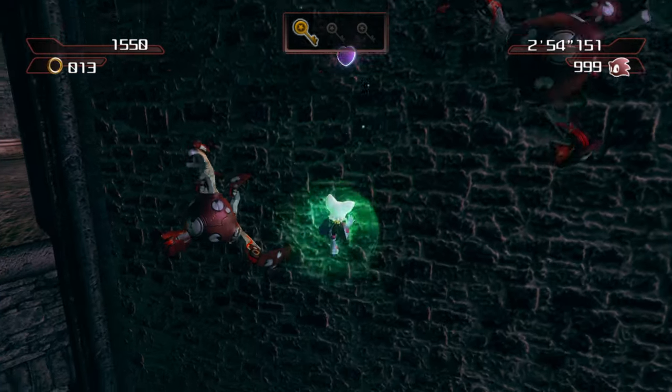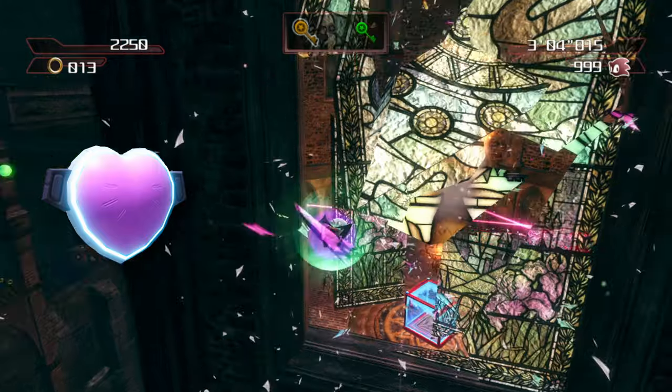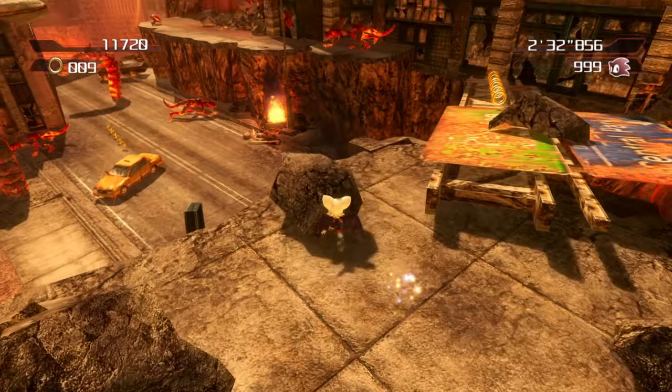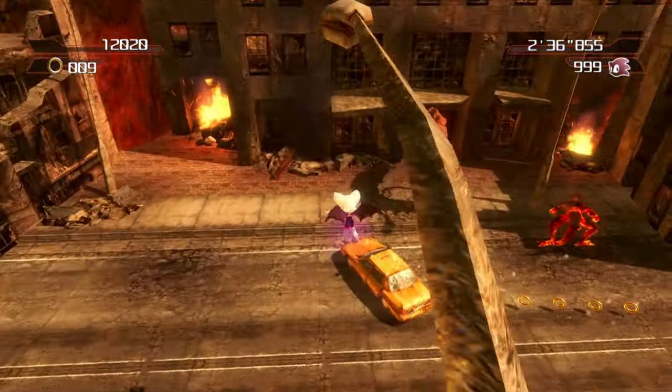While climbing walls, the same input will lay a heart bomb. This will damage foes in a small radius and destroy weaker obstacles. In the air, pressing the button throws a Bat Cracker Mine with similar aim assist to the grounded variant. This one is really cool, because Rouge keeps moving during the attack, and she can throw them very quickly.